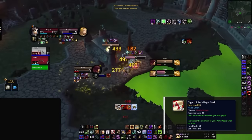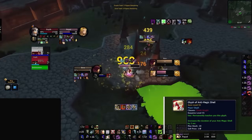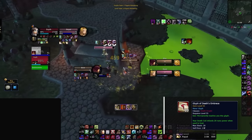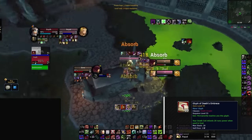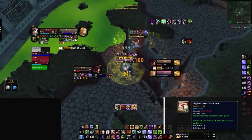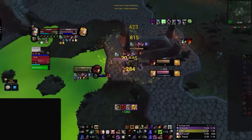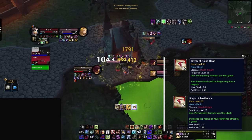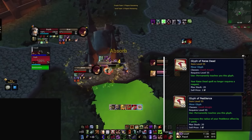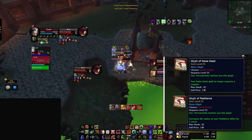For your third major glyph, you'll want to get Glyph of Anti-Magic Shell. Since Shell makes you immune to magic CC during its duration, this simply gives you more uptime in arena. For your minor glyphs, you have to pick up Death's Embrace — it makes it much less punishing to use Death Coils on your pet to heal it, and it makes Lichborne allow you to heal yourself with Death Coils for way more. Glyph of Pestilence and Glyph of Raised Dead are not as important and just for convenience — if you don't have the gold, don't worry about it, as it won't affect your PvP performance at all.